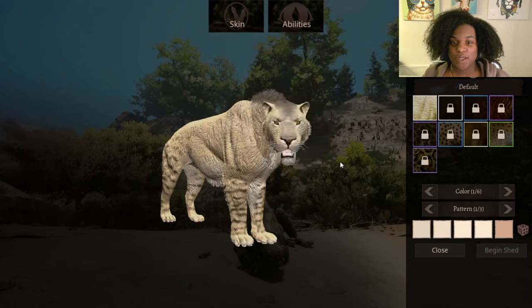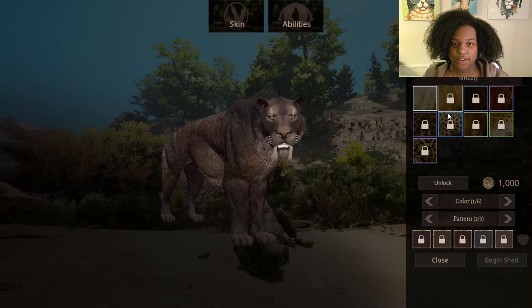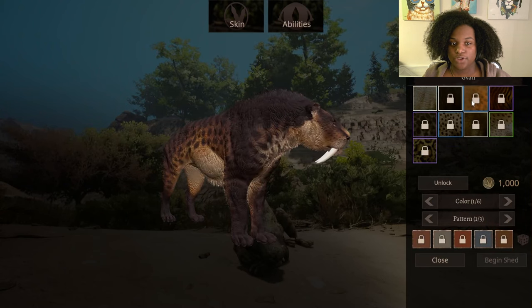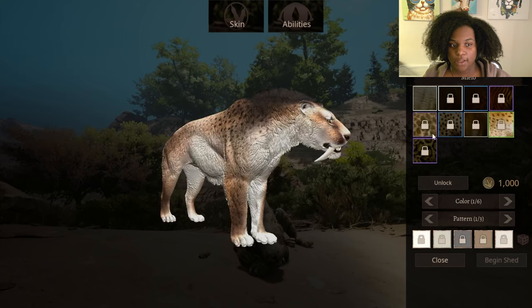Now we're going to go through the skins right quick. This is our default skin. Then we have Grizzly — I like that a lot. We have Javati, Snow Leopard, Cheetah, Classic, Mielo, and Jaguar.